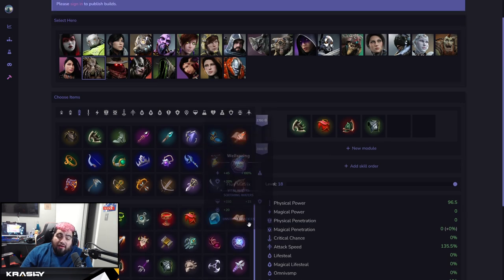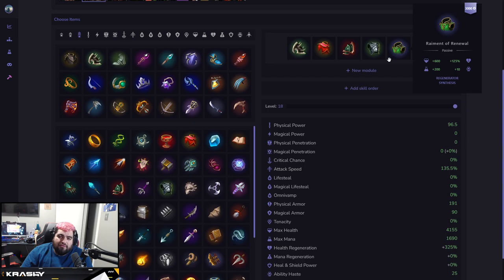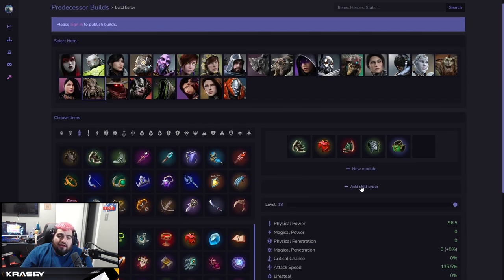The back two items for Rampage are whatever you need for that game. Raymond's not a bad option, though it's been nerfed and I'd put it later in the build path. If you want to go a little aggressive, Salvation could be pretty good — you won't use the omnivamp super well, but it brings a massive health shield that procs nicely when you're slamming full tank. Fifth slot is just whatever armor you need.